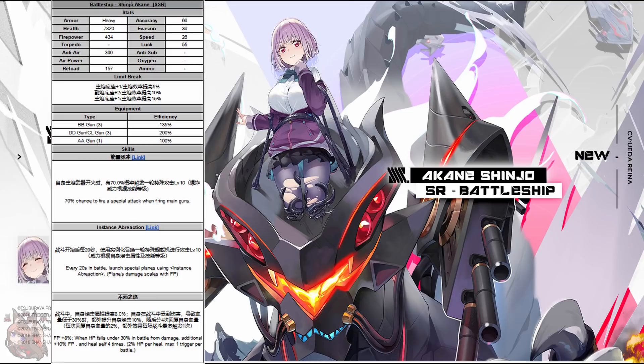The third skill: firepower plus 8%. She's also going to get a boosted firepower when her HP falls below 30% — an additional 10% boost to firepower — and she heals herself 4 times at 2% each, so 8% heal total. She's very similar to Monarch when she starts dropping — she starts healing and gets a boost to power. This is a very good barrage battleship. Monarch isn't necessarily the best barrage battleship, but it's the standard first PR ship for newer players. The main gun efficiency is a little low, but she's boosting her firepower a lot and has good barrages with that 70% chance on the first one.